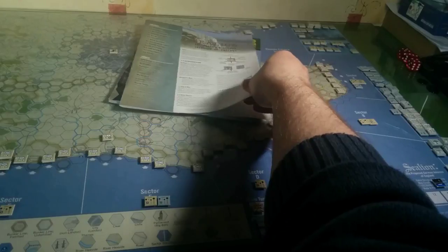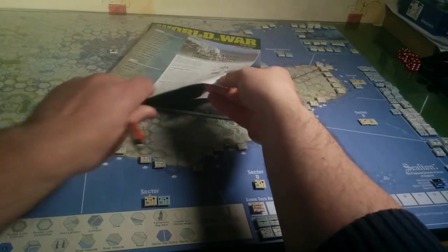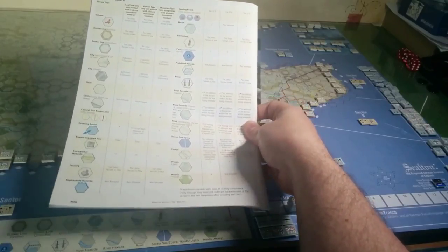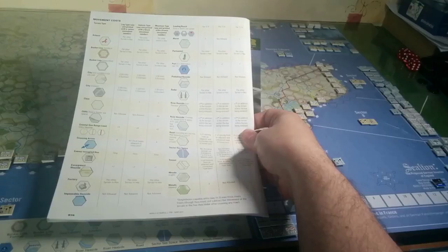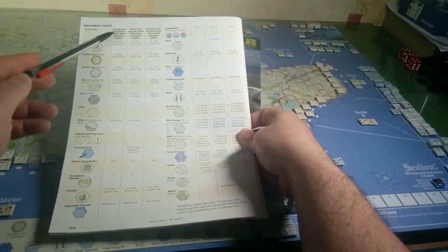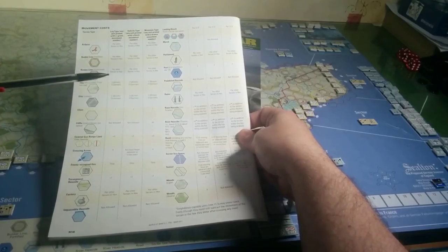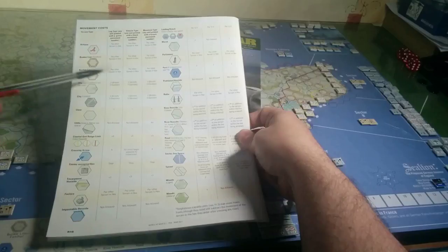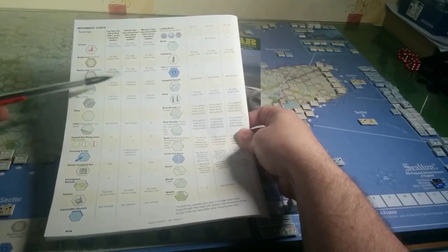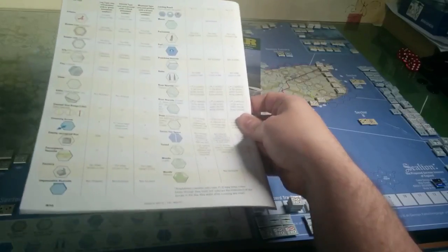On the back of the counters there's a movement cost chart for movement through different hexes. There are three columns: infantry, vehicles, and mountain units. To complicate it further, a non-London city costs the British two movement points to move through, but costs the Germans three. So there are a few things that change depending on whether you're British or German.